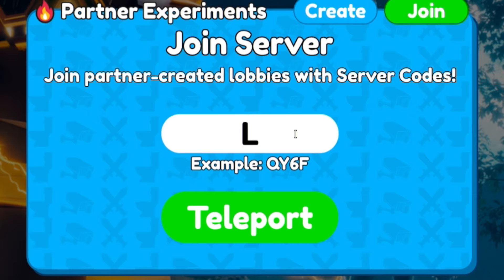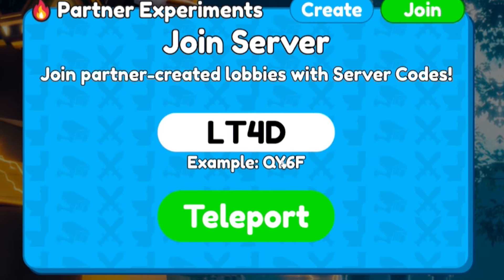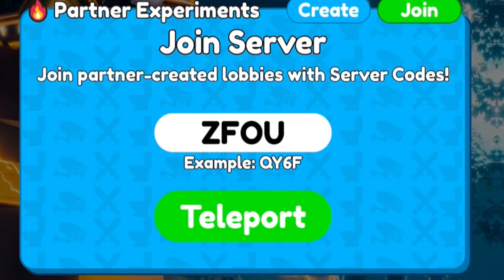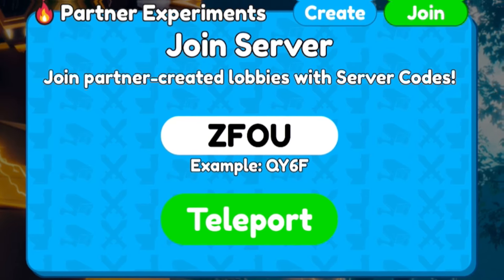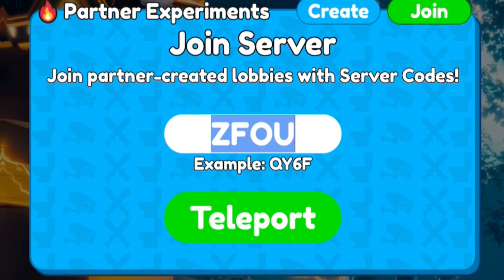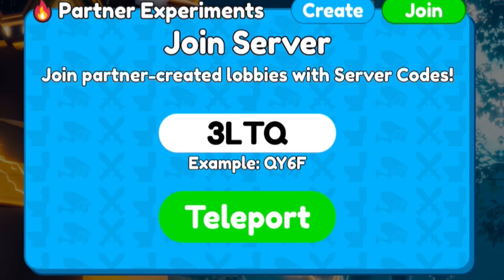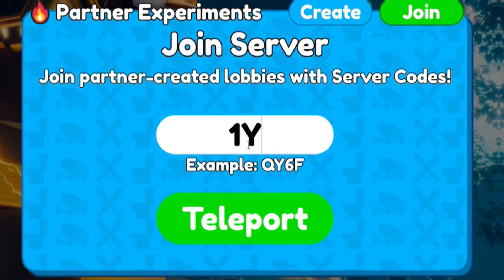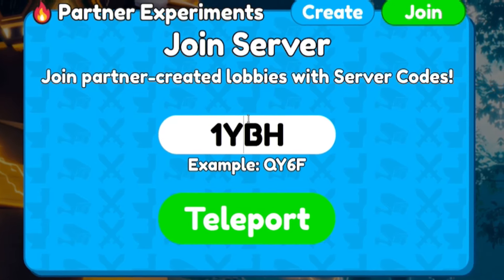Next, redeem LT4D. Then we have ZFOU — make sure you have that redeemed, which should give you even more rewards. After that, go ahead and redeem FREE LTQ. Then we have 1YBH.